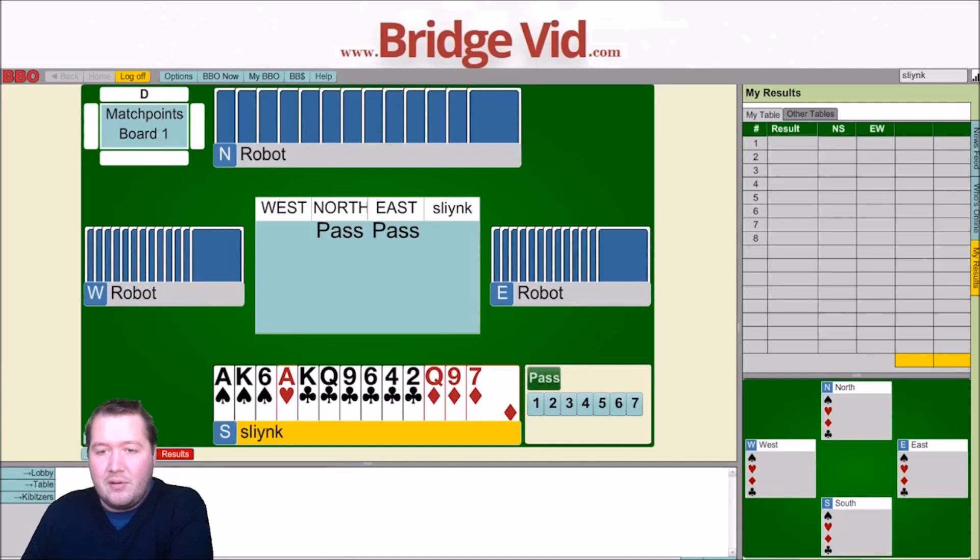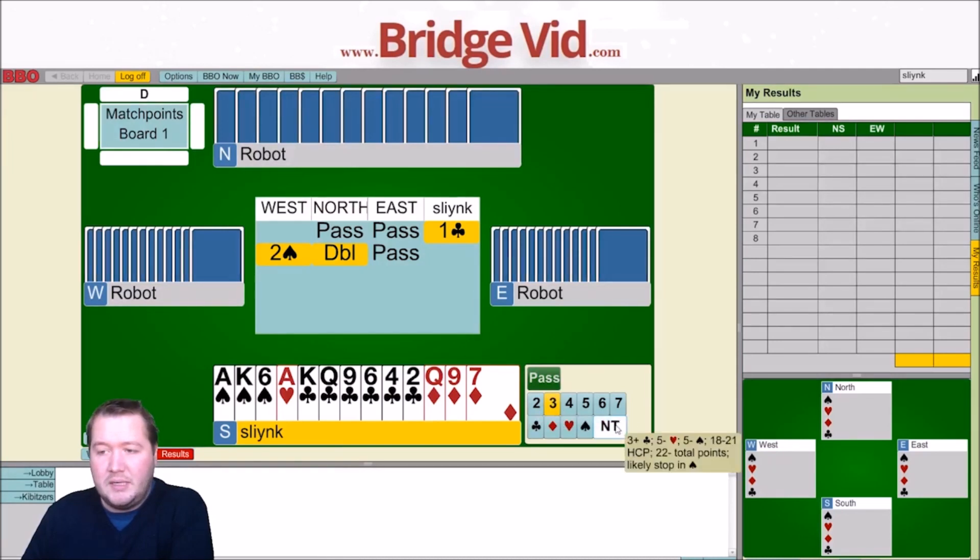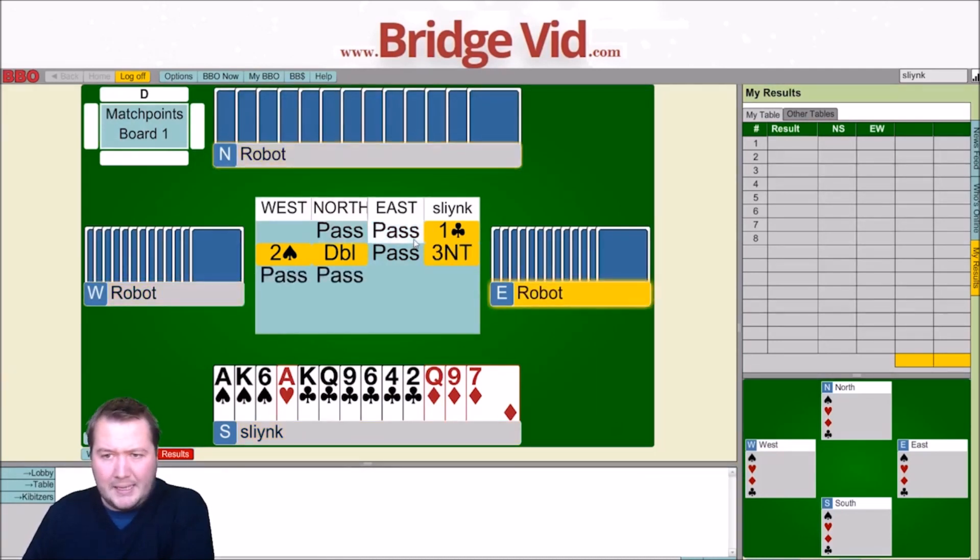So, unbalanced 18 count, 3-1-3-6. Gonna just start with one club. I was thinking maybe rebidding three clubs, maybe something like a three no-trump rebid. Two spades, take out double — I'm just gonna jump to three no-trumps here. I've got a double stopper, happy to play game.